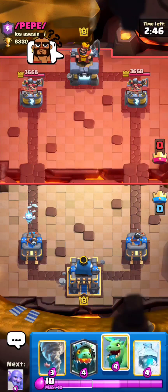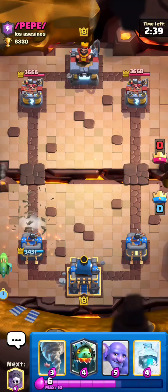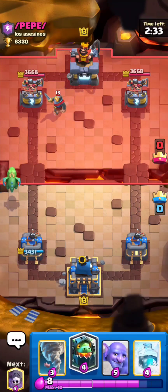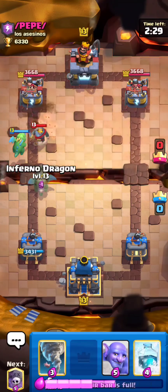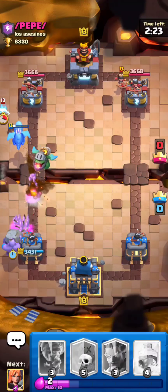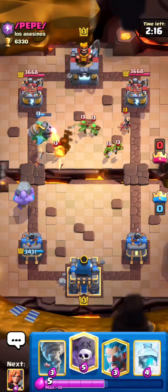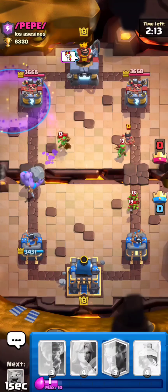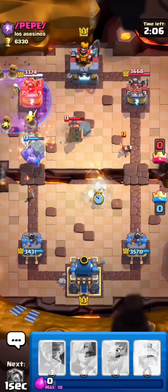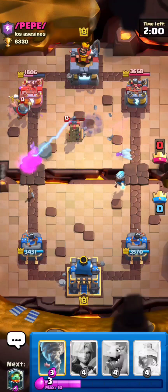Ice spirit could be anything so I'll wait. He cycles log, so I cycle baby dragon just because it might be expo and if it is I have boar in cycle for it. Let's see what he does. Inferno high — okay there's a princess. He's gonna go into the safe spot, easy prediction — he just wants to give me the king tower activation. I'll go in for graveyard knowing that he doesn't have goblin in cycle and he'll have to commit a knight or tesla to that boar. Yeah, that really paid off.